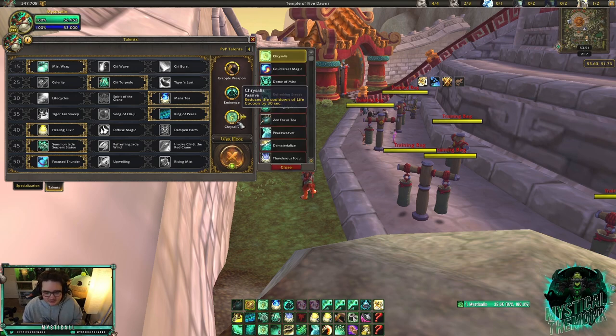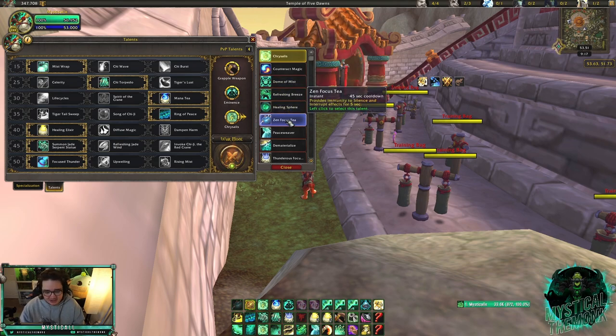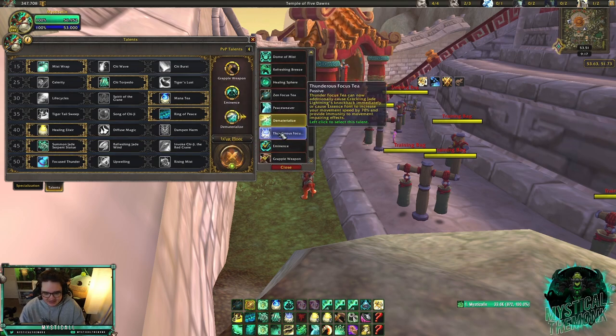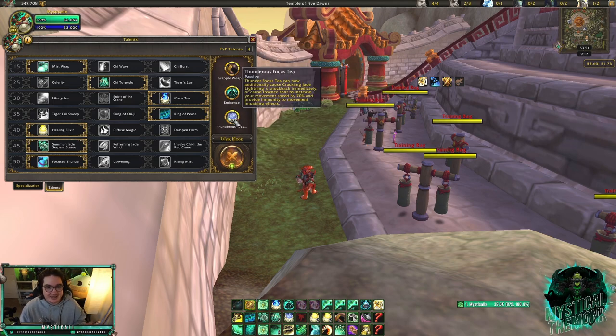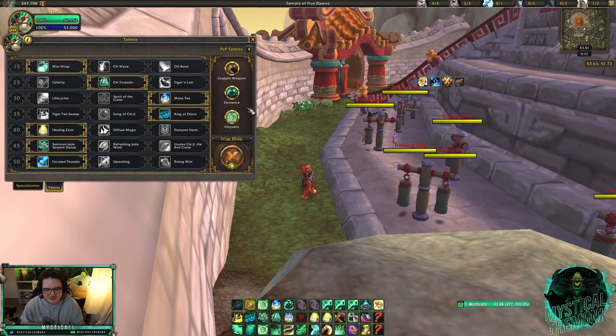This last PvP talent slot is really up to you. I like Chrysalis. If you don't want to get purged you can play Dome and Mist; if you don't want to get kicked you can play Zen Focus Tea; you can play Dematerialize if you don't want to die. It's very flexible. In one of these games I play Thunderous Focus Tea, so this third slot really is up to you, but for the safer side I play Chrysalis — there's only one kick in rogue/priest so there's not much value in the alternatives.